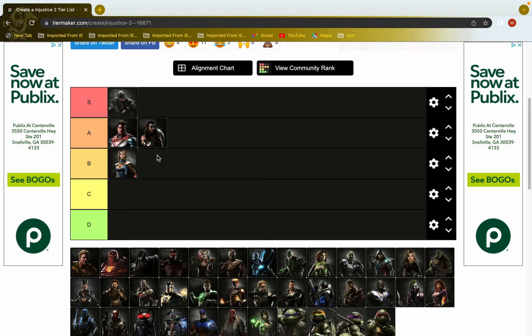Her float-cancel combos scale but they're stylish. On knockdown she can do float into air dash and cross you over with jump-one, which stuffs wake-ups depending on your character. Other than that, just play fundamental injustice with her — she has good neutral, good counter-zoning, and good zoning. Stay vigilant.